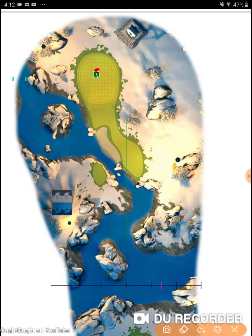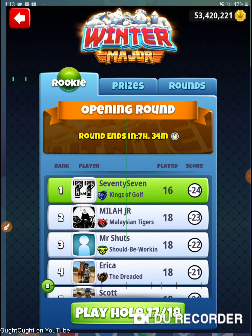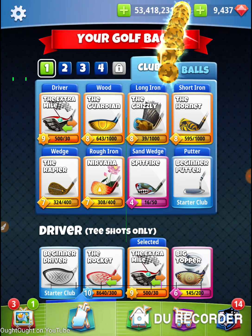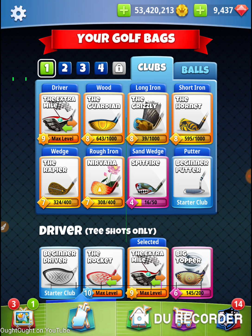On this hole, I'm coming at it so that I can get in front of this rough and sand enough that I don't have to make my adjustment over the rough and sand. The way I'm going to achieve this is I'm going to use a Saturn and a Kingmaker. I'm also doing a 20% wind adjustment.